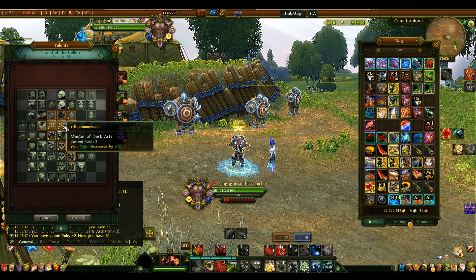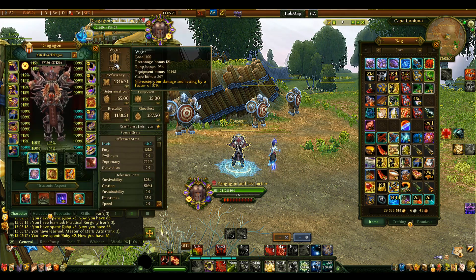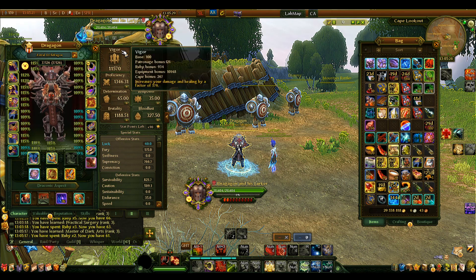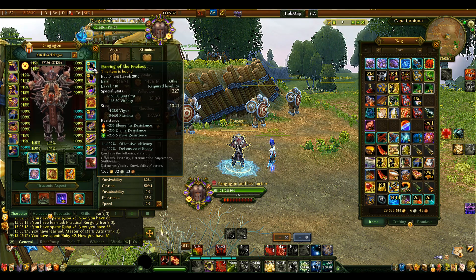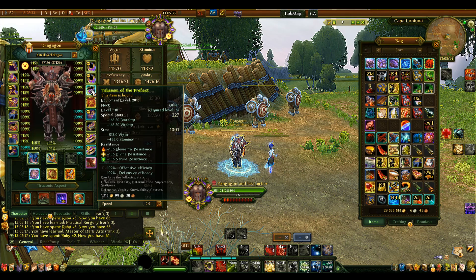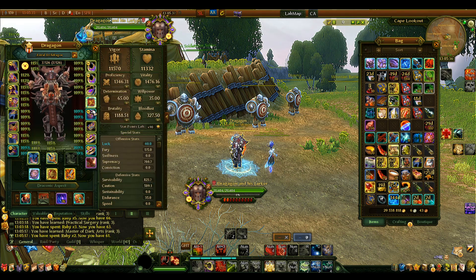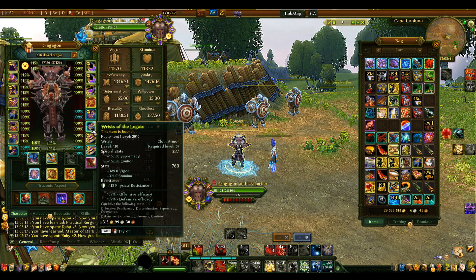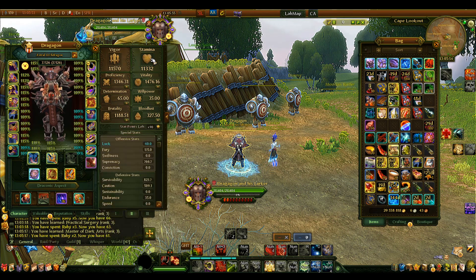Moving on from Supremacy, we go to the Brutality rubies, and we also want Vigor. Vigor is your base damage and healing done multiplier — these stats come as a base on your gear. The amount of Vigor you get is based on your equipment level, so higher-level gear means more Vigor. That's how the progression system works: as you level up your equipment, you go up in damage and healing through Vigor and Stamina as the base values.